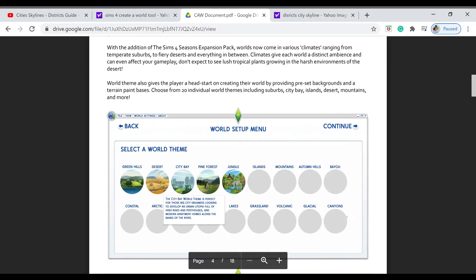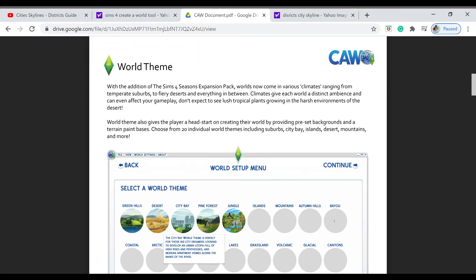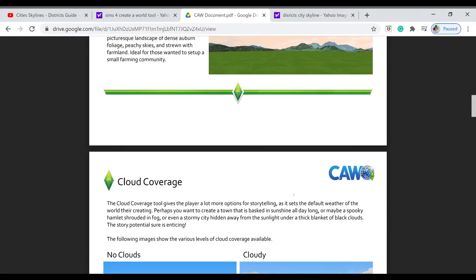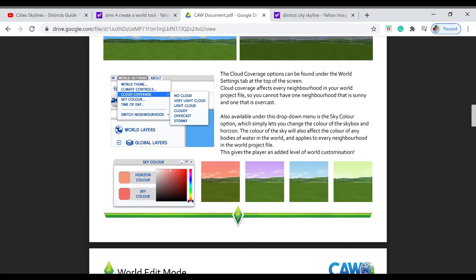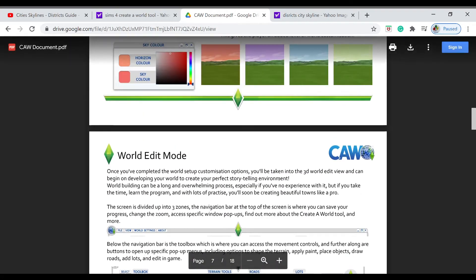You could choose a theme, and it would open up a blank map that fits that theme — like a desert map. Maybe they've already done everything and it's not as complex as the Sims 3 Create-A-World. You could also choose how the clouds work and the sky color. I think the sky color option is a little bit much for a Sims game, but same idea.